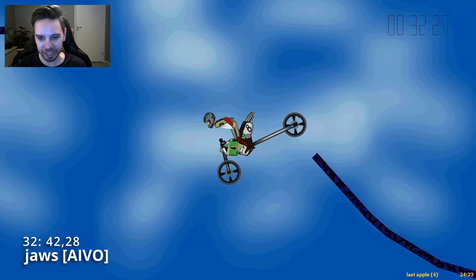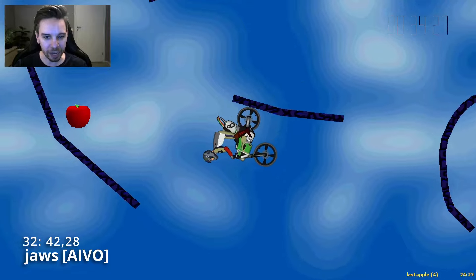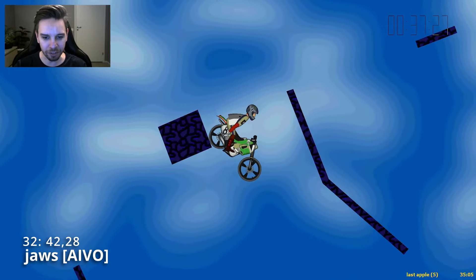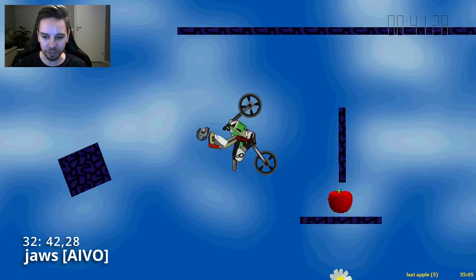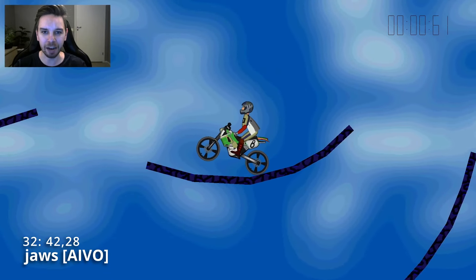So he comes in for a one-wheel hang, swinging up all the way to this apple. Now he just has to drop down to the flower and try to avoid everything on the way. Coming in here — beautiful — catches it just enough to grab the apple and the flower.